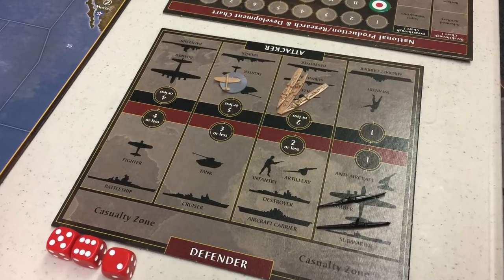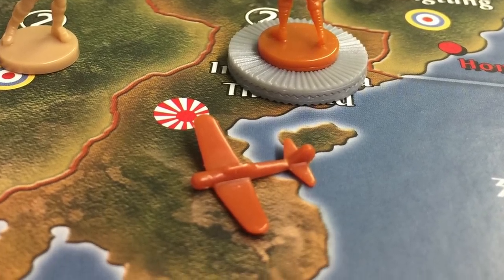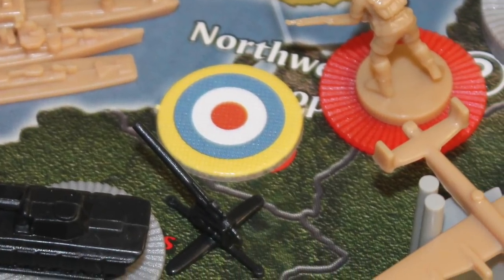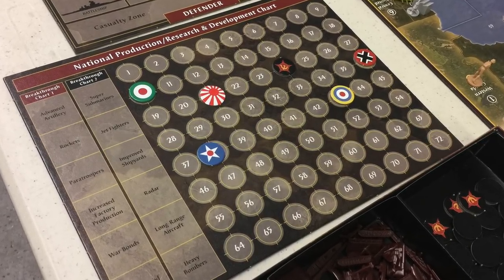You go back and forth until after a full round of combat the attacker decides to retreat, or until all units are eliminated on the battle board. Whatever land or naval units survive are placed back in that area on the board. If you conquer a territory, you lay down your control marker and add whatever printed IPC value is there to your overall IPC score — very important because that determines how much money you make at the end of your turn to spend next turn.